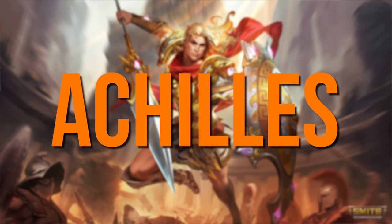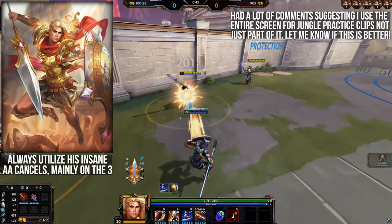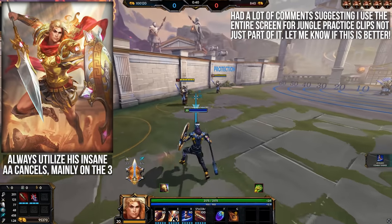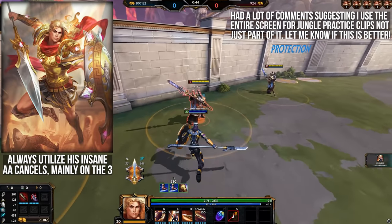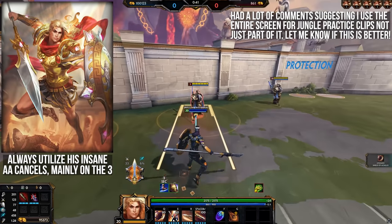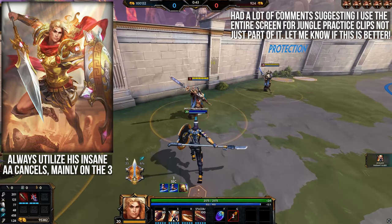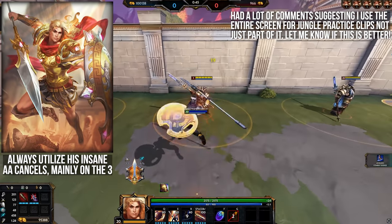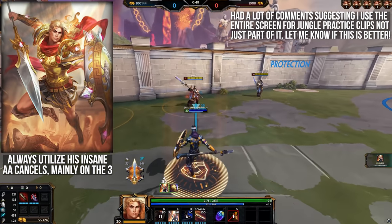Kicking things off with Achilles — make sure you're always making use of his insane AA cancels, since this is where half of his crazy damage actually comes from. Physical basic attacks scale at 100% of power compared to 20% for magical basic attacks, so AA cancelling on warriors and assassins is a great way to boost damage. His 3 can provide a double AA reset since it's multiple hits — just cancel a targeter once you cast the 3, basic attack, then fire the projectile and repeat. His 2 is also surprisingly good as an AA cancel.